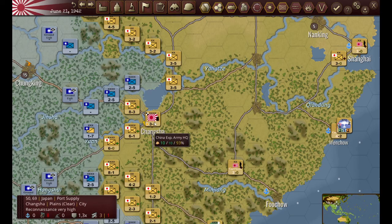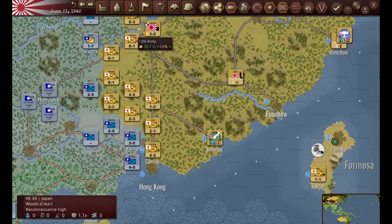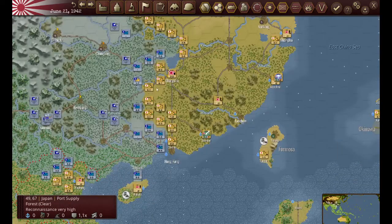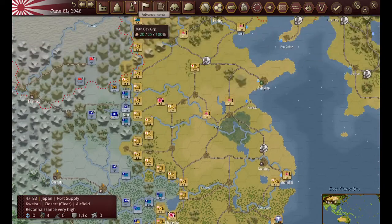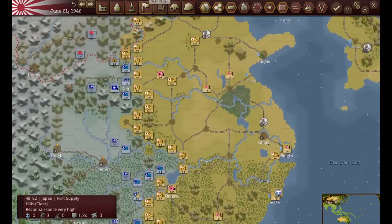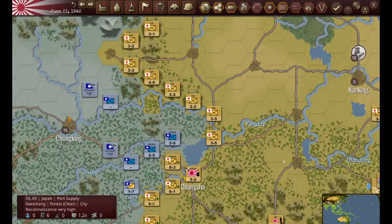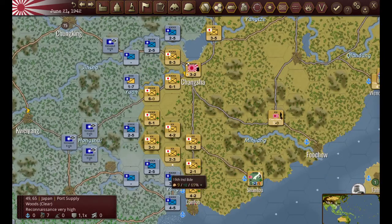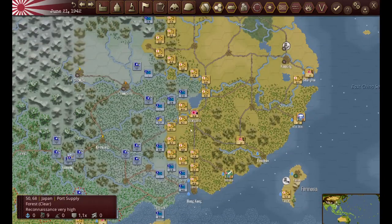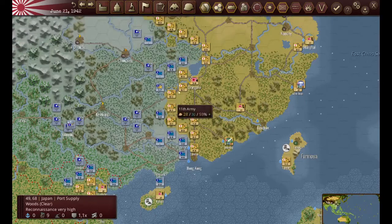We've taken Changsha, which is a victory point. All of my armies coming up here basically pushed the Chinese out of this area. My guys up here are essentially holding in a defensive posture. I'm still a little hesitant about moving these guys forward, but it's starting to come to me that the opportunity is available to attack in this area. I'm now starting to figure out how to push down into this area.